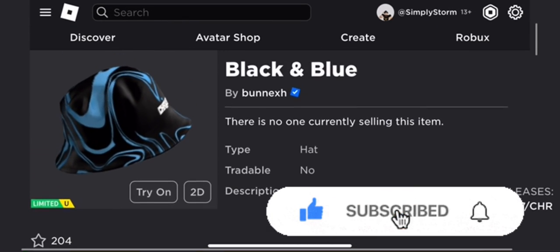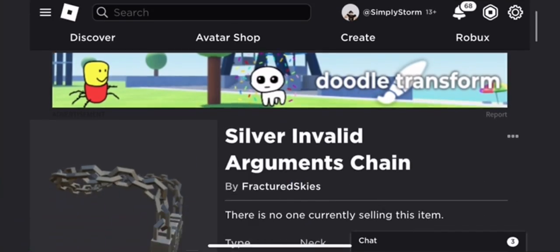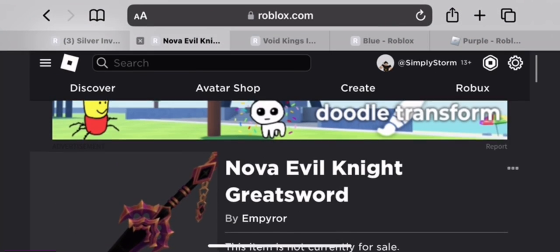I think I'll talk a little bit about UGC Limiteds. There's also a Cat Plush one, but it hasn't been uploaded to Roblox yet, so I can't find it in the catalog. I'll have to wait until tomorrow or something because it releases on Sunday.